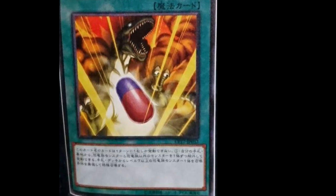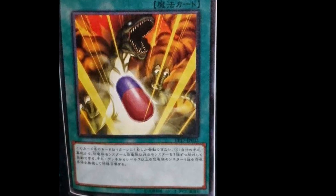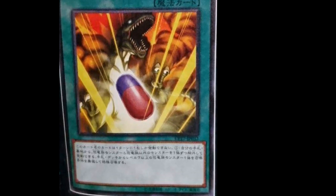This was Nisho here, guys — just giving you some more insight on what I think this dinosaur-type support will do for the deck. Honestly, we're probably not going to get this until link format, but even then I don't think it's that bad of support. I'm going to see you guys later. This was Nisho here. Peace.